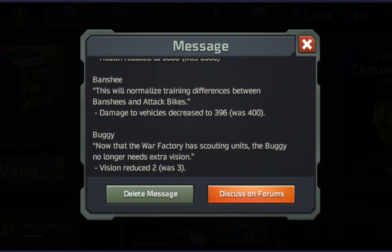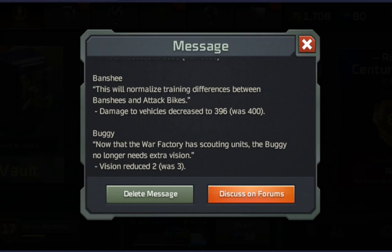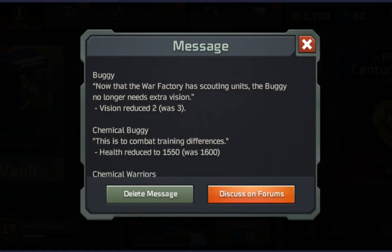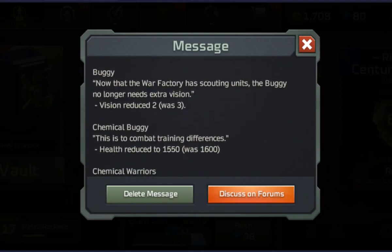Banshee — ever so slightly decreased its attack, so I'm going to keep using them. What that equates to — if the numbers actually stack up to what it looks like, is that a one percent damage decrease? I don't know, it looks like it, but I can bear with that. Buggy — same thing that happened to the Rhino: they've decreased its vision.